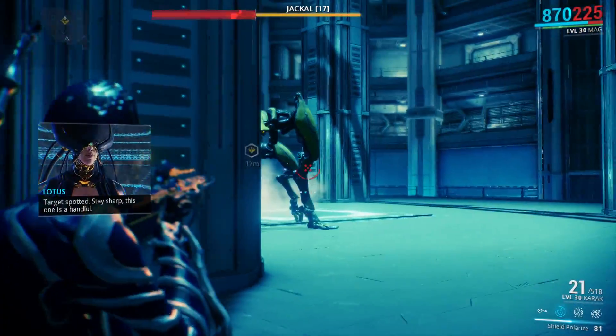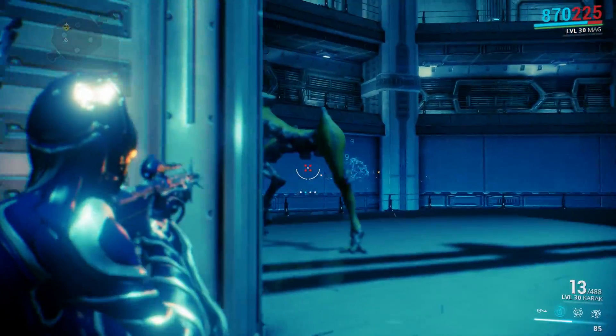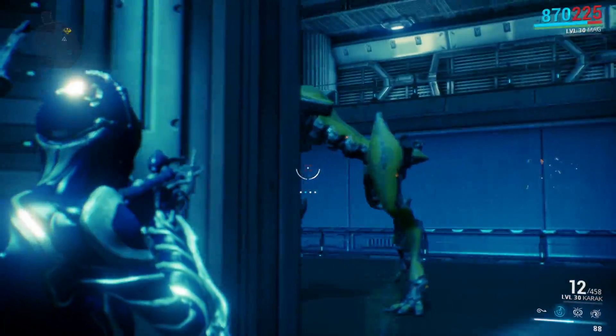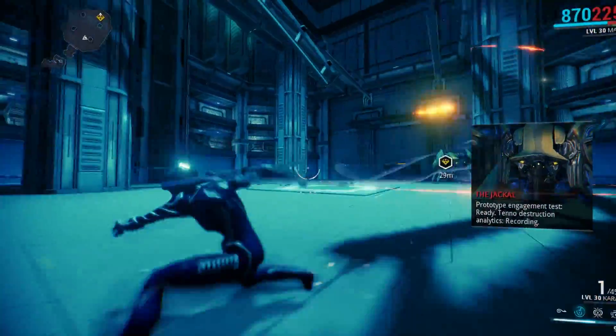As the Lotus says, the Jackal isn't like any enemy you've actually fought yet. Some tips I have for fighting the Jackal is playing Mag, because you can restore your shield. Some of his attacks will drain your shields pretty quickly, especially the minigun he has on the front — it's gonna kill you pretty fast if you stand in front of it. That's why I don't play Excalibur for this mission.